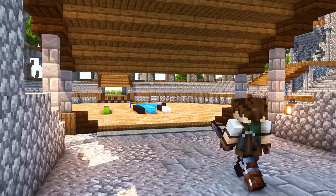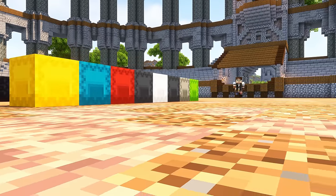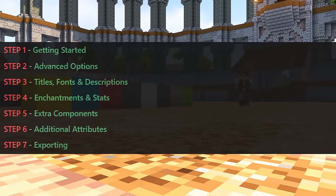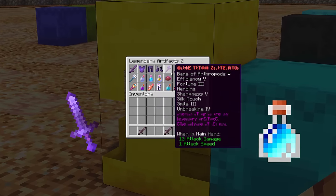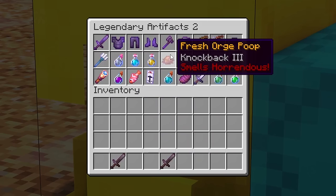Now of course there are some tips and tricks that you might want to know before we actually get started, so I'm going to walk you through all the different steps and before you know it you can have your very own collection of custom potions, legendary artifacts, and fresh ogre poop.